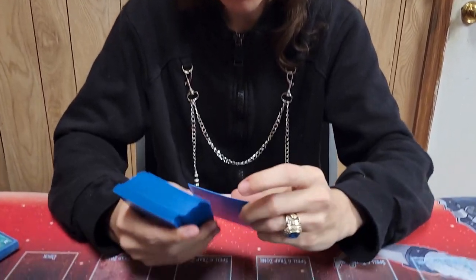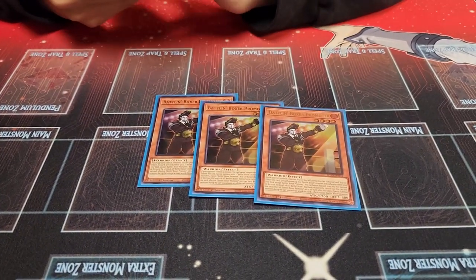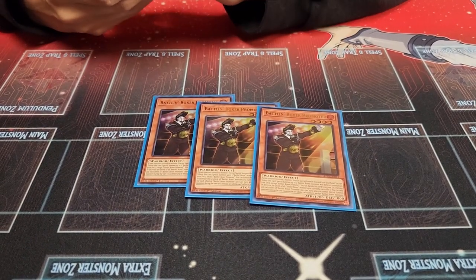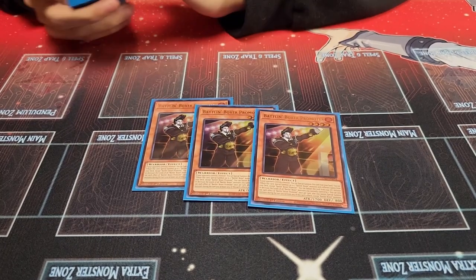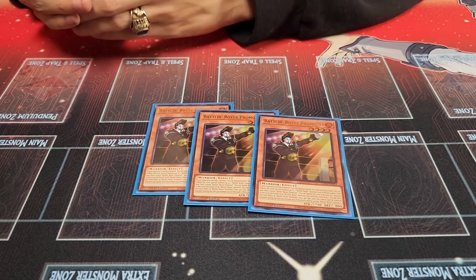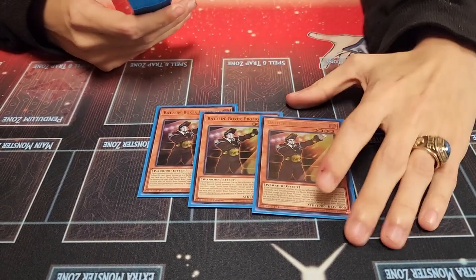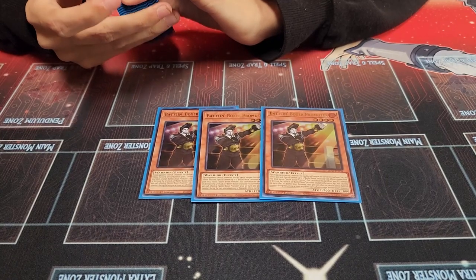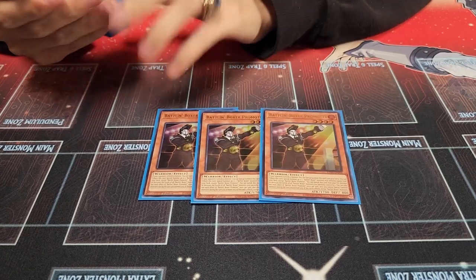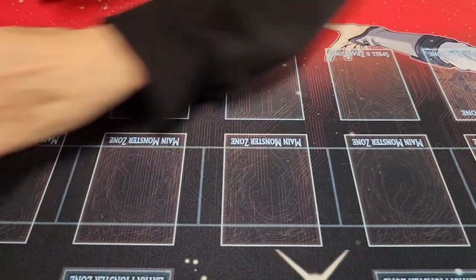Let's go ahead and take a look at the deck. It's going to be a 40-card main deck, starting with three of the new Battlin' Boxer Promoter. If you're familiar with Rescue Rabbit, this is Rescue Rabbit for the deck. If your opponent controls a monster, you can summon it from your hand for free and then banish it to Special Summon Battlin' Boxers. If you use any of those effects, you're locked to Battlin' Boxer for the rest of the turn. He is absolutely busted — the best card in the deck.